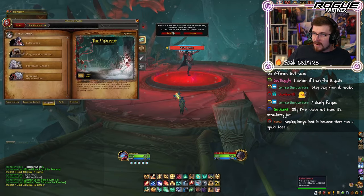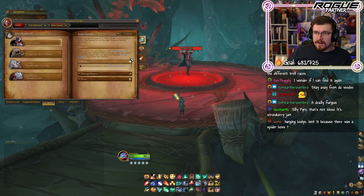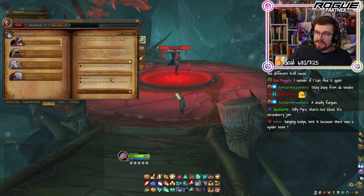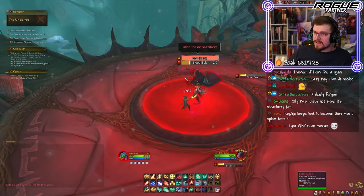Let's look at our first boss — Elder Liaxa. A devout worshipper of G'huun, Elder Liaxa seeks to further the spread of rot through ritualistic blood sacrifices. So we're going to attack this thing.